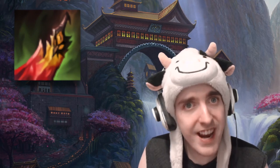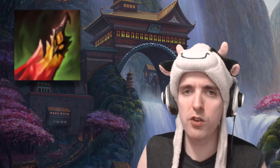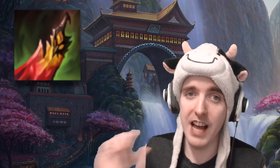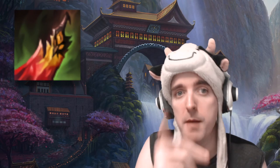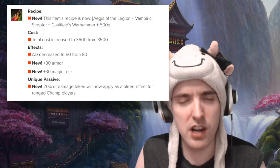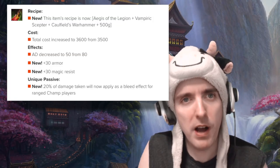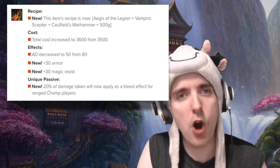Next, Death Stance. If you guys didn't see, Death Stance is getting a change — it's not necessarily a nerf or a buff. I didn't want to comment on this until I was more sure what they were going to do, because the last iteration was kind of overpowered. The new Death Stance gets a pretty substantial AD reduction and a price hike of 100 gold, but instead we now gain armor and MR.